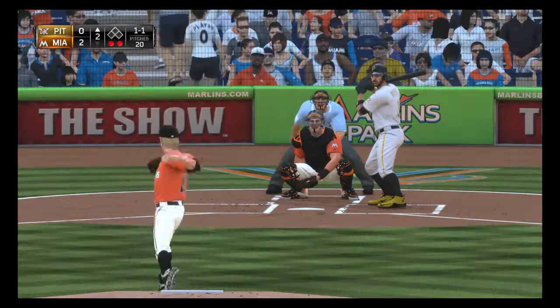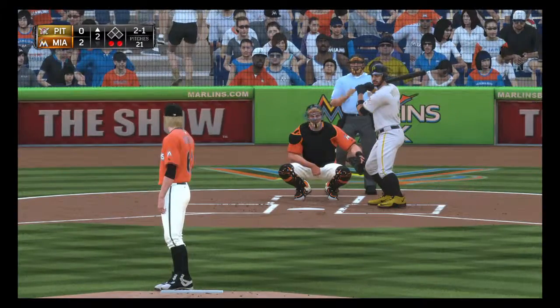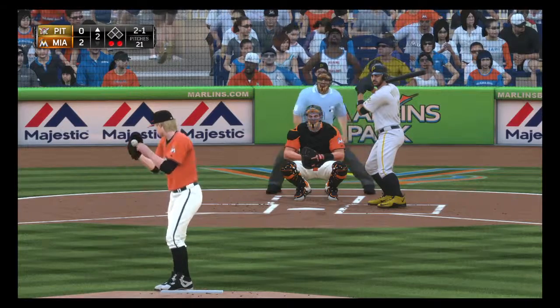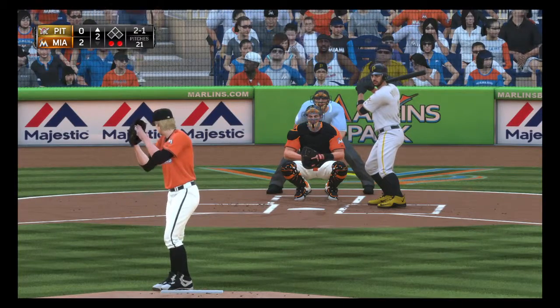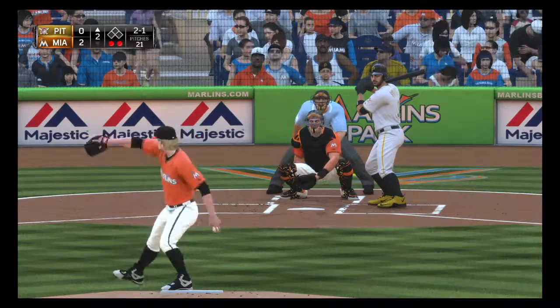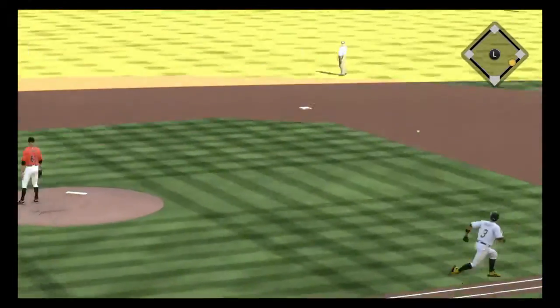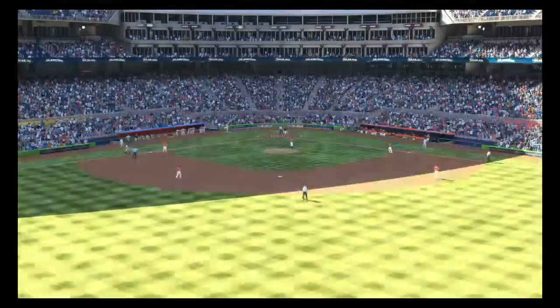The 1-1 home — no offer on that one, making it two balls and a strike. The 2-1 — now a swing and a hard-hit grounder. Throw to first will get him easily and the side is retired.